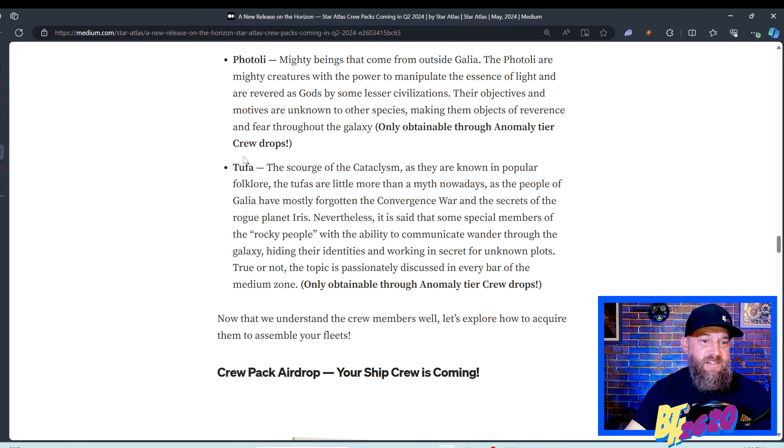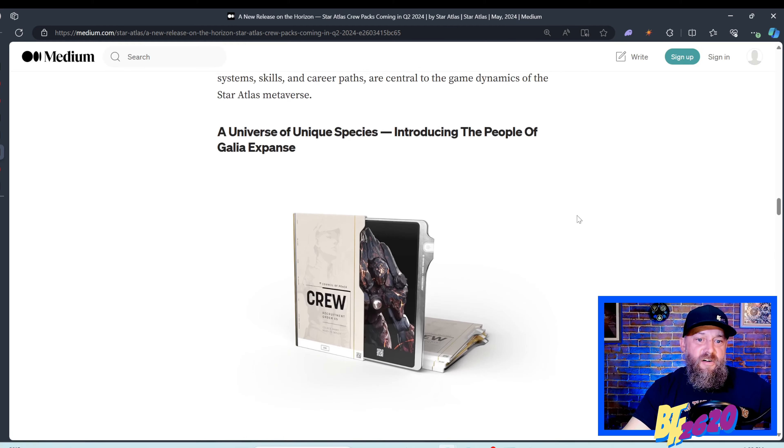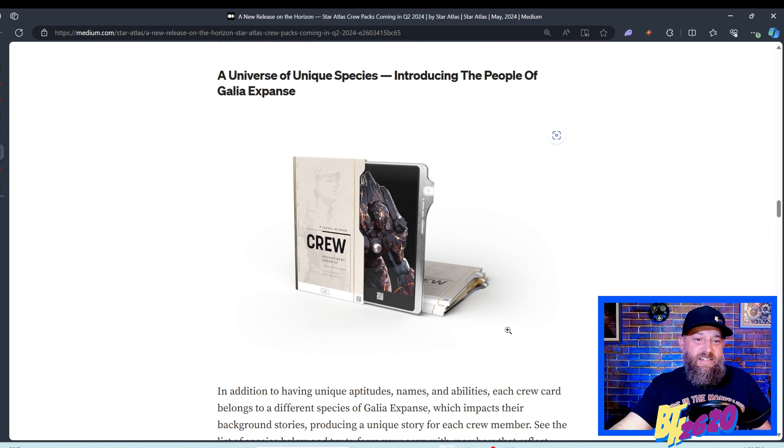I want to go into Tufas for a sec because they are one of my favorite lore characters throughout the Galia Expanse. 'Tufa, the scourge of the Cataclysm as they are known by popular folklore — the Tufas are little more than a myth nowadays as people of Galia have mostly forgotten the Convergence War and the secrets of the rogue planet Iris. Nevertheless, it is said that some special members of the rocky people wander the galaxy hiding their identities and working in secret for unknown plots.' Only attainable through anomaly crew tear drops — what does the rest of this Tufa look like? I'm so excited.